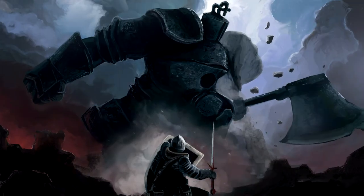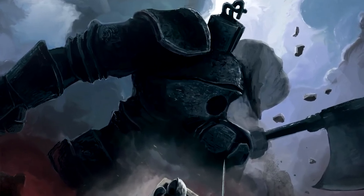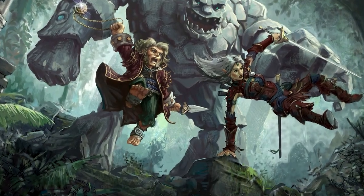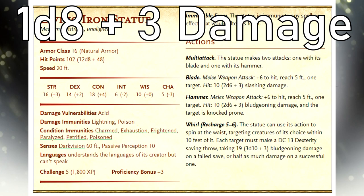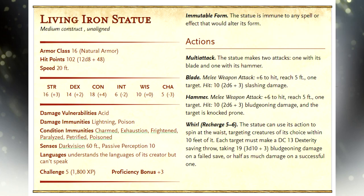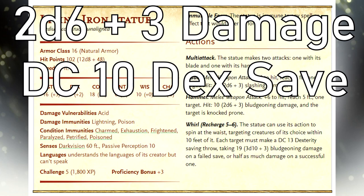This warrior has the stat block of a living iron statue from the Ghost of Saltmarsh. However, make the following adjustments: the blade and the hammer both do 1d8 plus 3 damage instead of 2d6 plus 3. Additionally, its whirl ability does 2d6 plus 3 damage instead of 3d10 plus 3, and its save DC is reduced to 10.